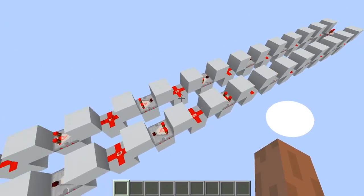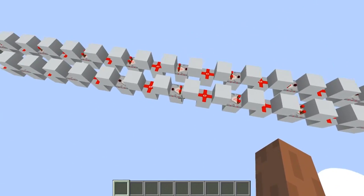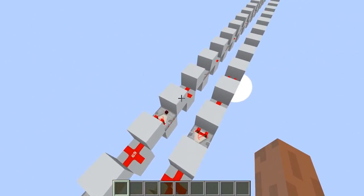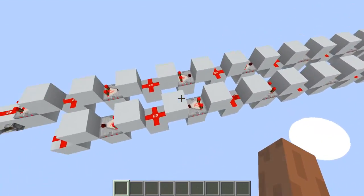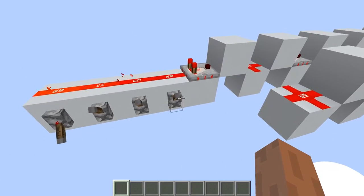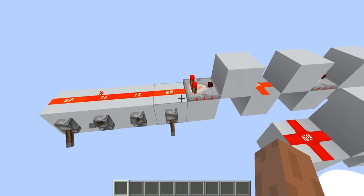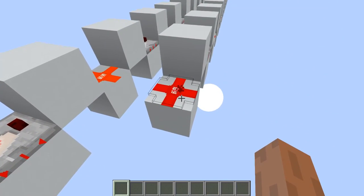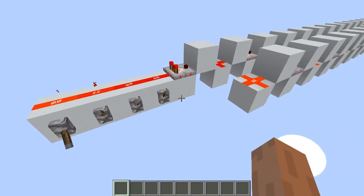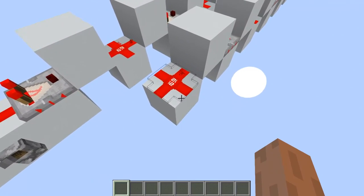We do this and this is the best we can do in survival to speed up the process and balance the cost, because a lot of comparators is going to be a little bit expensive and a little bit annoying to build in survival. There are ways to transport information instantly that I will not show in this video. By information in this case I'm talking specifically about signal strength levels, which are amazing for mini games and other applications like that.